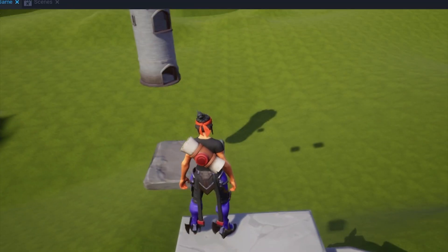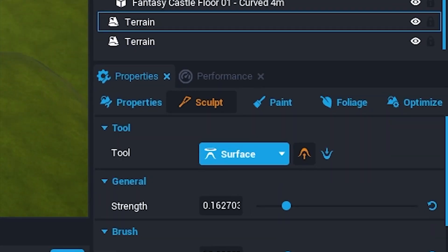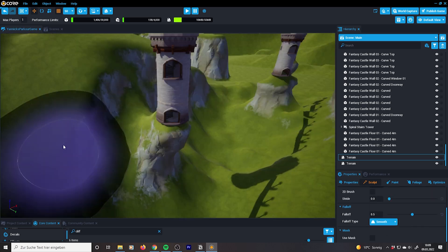Those towers looked awkward hovering above the ground, defying gravity — we can do better. By using the sculpting tool to terraform the terrain, I shaped it for all the towers so now they each have their own cliffs.